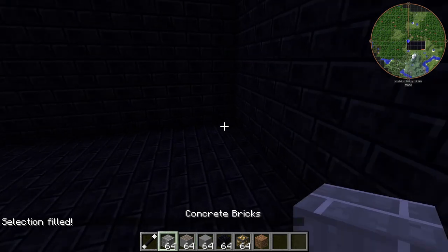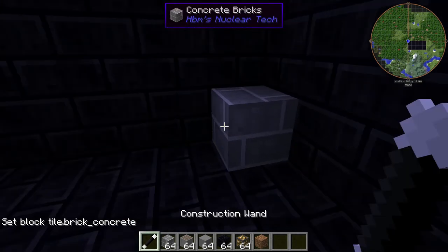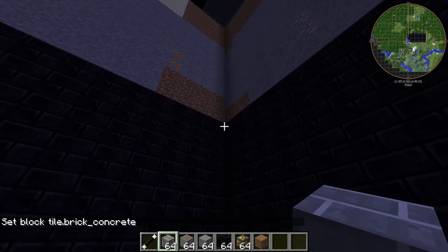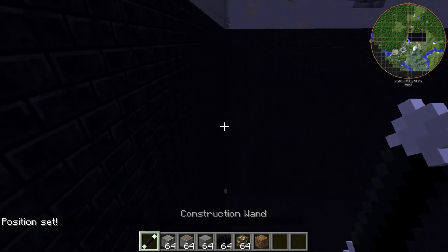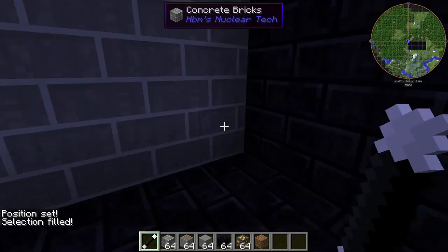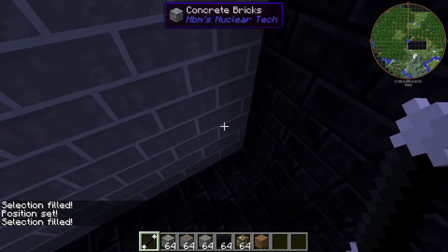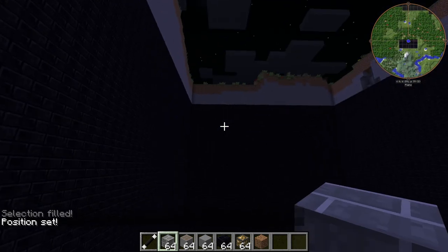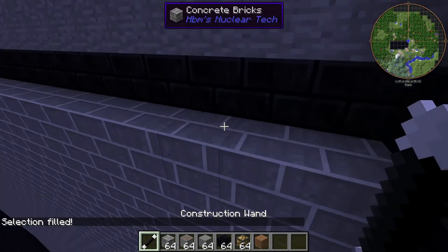All right, next layer is going to be the concrete bricks. Same as before — boom boom boom boom, all four sides. So basically you shift-click and then set the block type. You shift-click and then click on this, so you want to make sure you set the position just by right-clicking it. Set the position after you shift-click on it, then just right-click on it. Good to know — we're gonna make this super awesome.